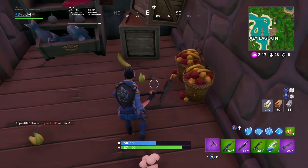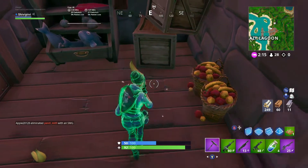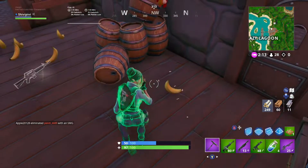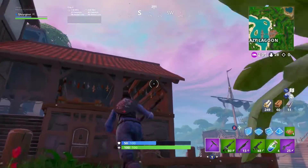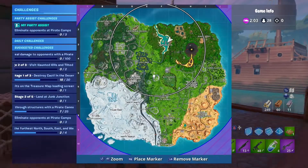First of all, the banana gives you 5 HP. The bananas can only be found in the Lazy Lagoon area, so here and up here.